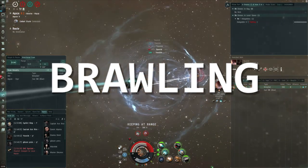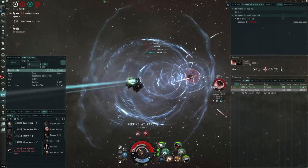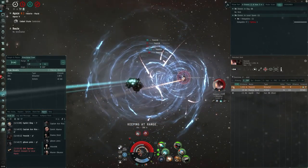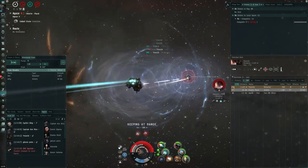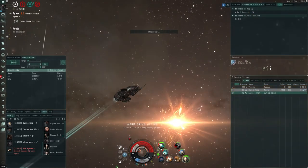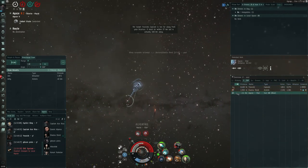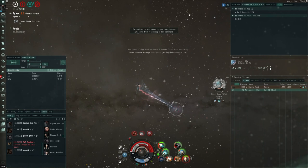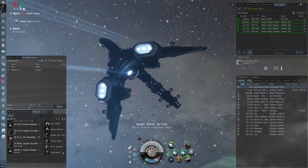To be an effective brawler you need primarily two things: a pretty decent tank, and some speed — particularly in factional warfare where you'll be fighting whilst webbed and scrammed, so you need a way to catch other AB-fitted ships. With this Breacher I just need to get as close as possible. I know that with my fit and using this overdrive injector I can actually catch him and apply my damage. Unfortunately we're then caught by this Astero who has neuted us out, so we are not long for this world.